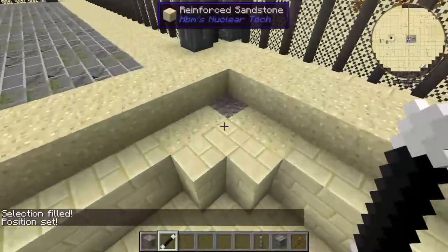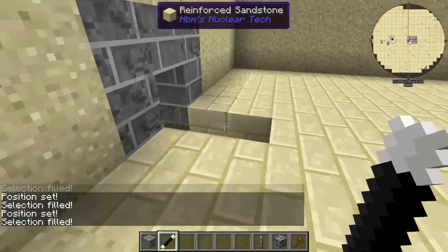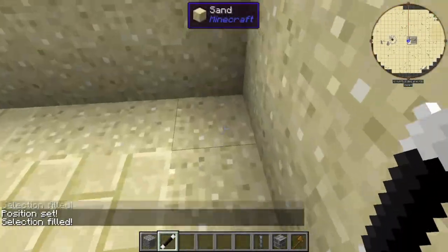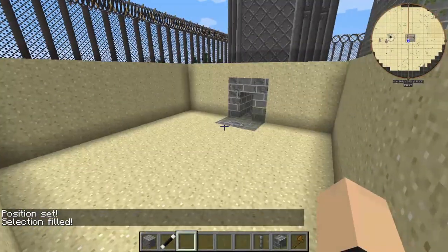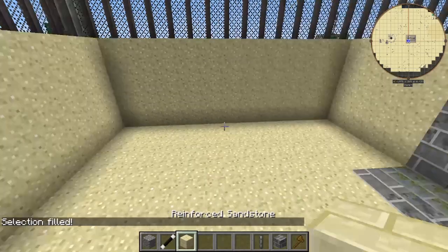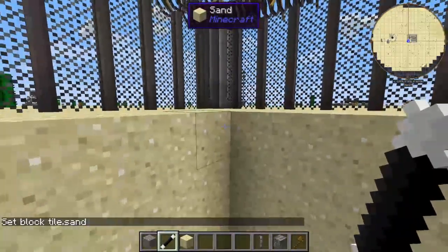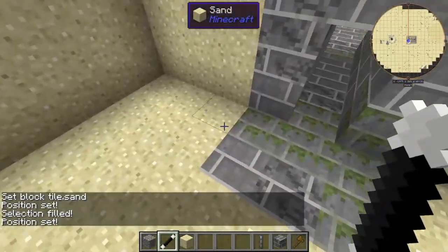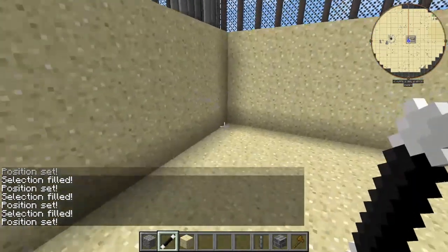I'm going to go ahead and open this up a little more. That should be good because we have to have our little pathway for our cables and stuff. I'm going to take it down one more. Sand bricks — that's why I just got rid of two. We're going to bring our walls in one block — this here, this here, it's here and it's here.